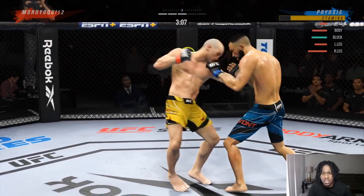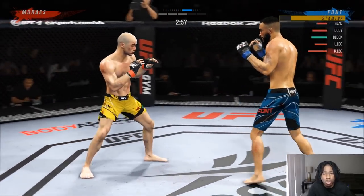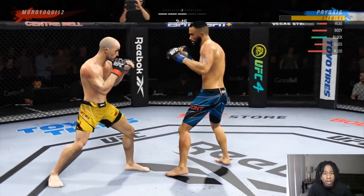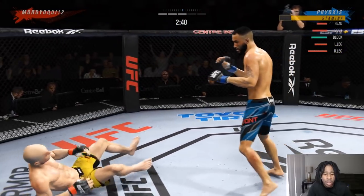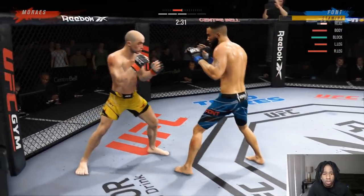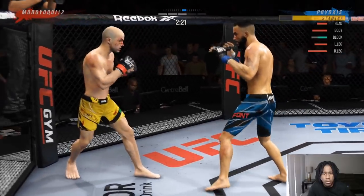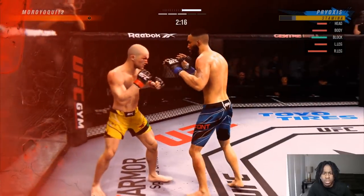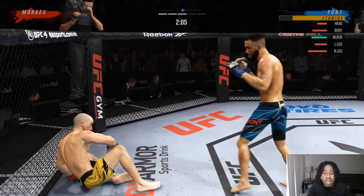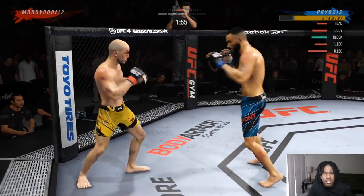He's blocking the second strike so I throw a jab followed by an overhand — landed clean. Jab, jab rear hook landed clean — knock him down. Hook, uppercut, jab — I almost got knocked out throwing that overhand. My head health is low but his head health is low too. The head health gets dwindled because it takes so many knockdowns to put somebody away. Lead body hook — the fight's essentially over.